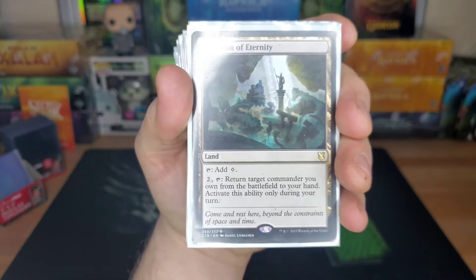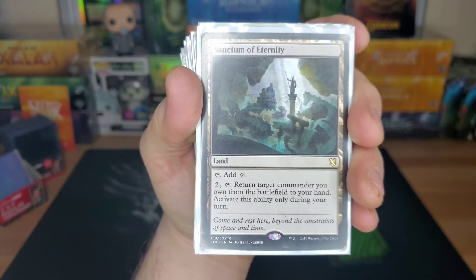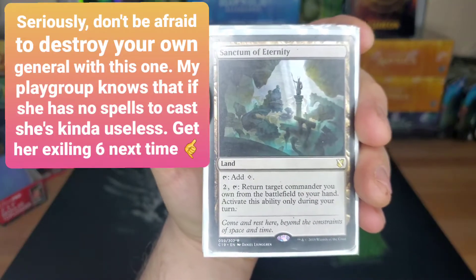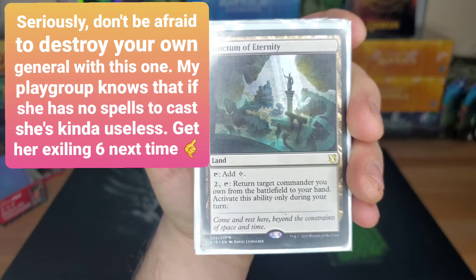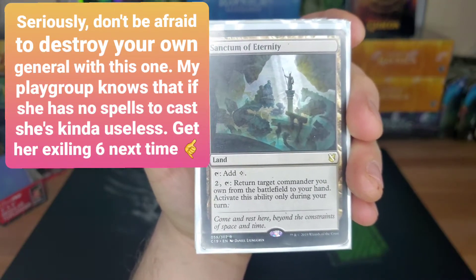Sanctum of Eternity is really helpful if your opponents figure out that you kind of like it when your general gets killed, especially if there's nothing on the battlefield for her to exploit. You can put her back in your hand, pay four again, and exile the next four from everybody — so you have more spells to choose from.